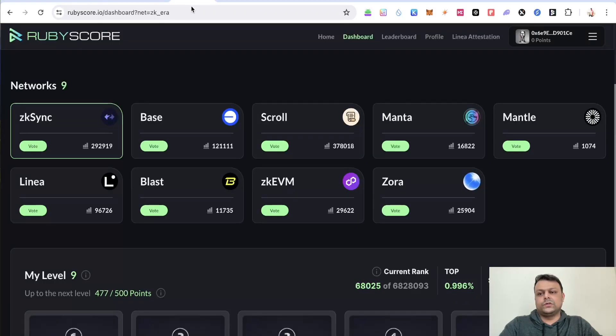The next thing is Ruby Score, where you can vote for zkSync daily. Other L2s are also available — Base, Zora, Scroll, Linea, Blast. This helps you get some transaction volume on different L2s. Please don't spam it 100 times a day — do it only once a day in order to avoid getting your wallet flagged as sybil.